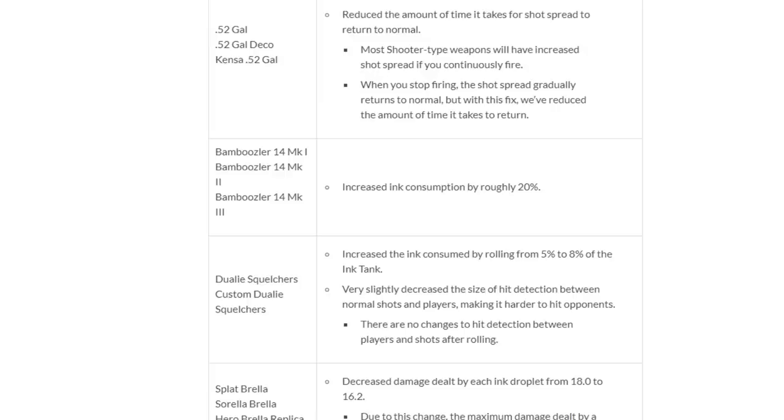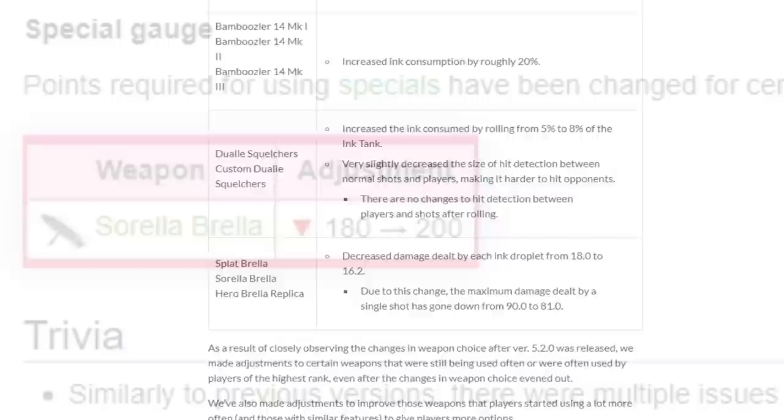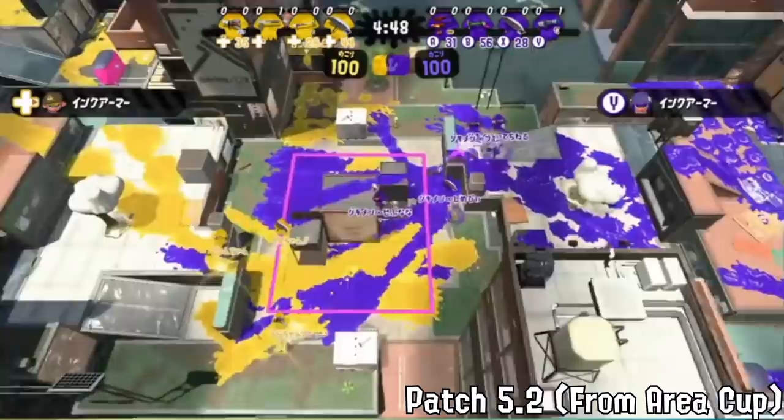Dualies Squelchers got hit even harder — rolls would use 8% instead of 5% of the ink tank, and shots were a tiny bit harder to land. Brella was the big nerf of this patch: each pellet's damage was reduced from 18 to 16.2, dropping the maximum damage from 90 to 81. A lot of the damage breakpoints changed, requiring one extra pellet to kill, and at long range even with good aim two-shots became very unreliable — often requiring three shots — which means Brella needs to get much closer. Brella also went from 180 to 200 points for special, which was more than fair given its high special output.